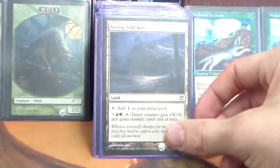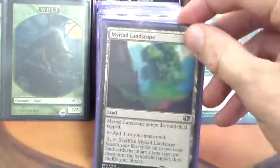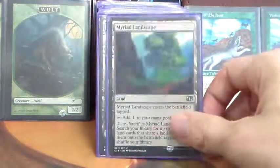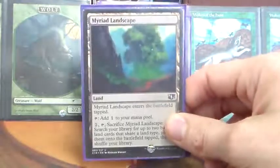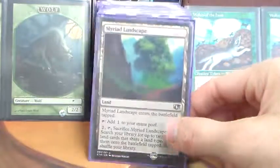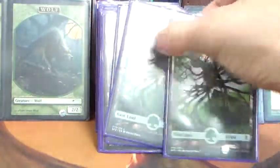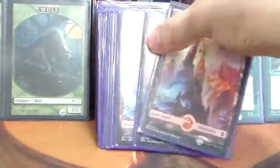Kessig Wolf Run — we can give creatures plus X plus X and trample on a turn. It's a flavor include for the most part, but it is also a decent land. Terramorphic Expanse — I try to include this in as many of my two-color and mono-color decks as I can; it just ramps us, which certain colors have an issue with. Granted, we're in green, but sometimes we have extra mana and just want to spend it. Then we have nine basic forests and five basic mountains.